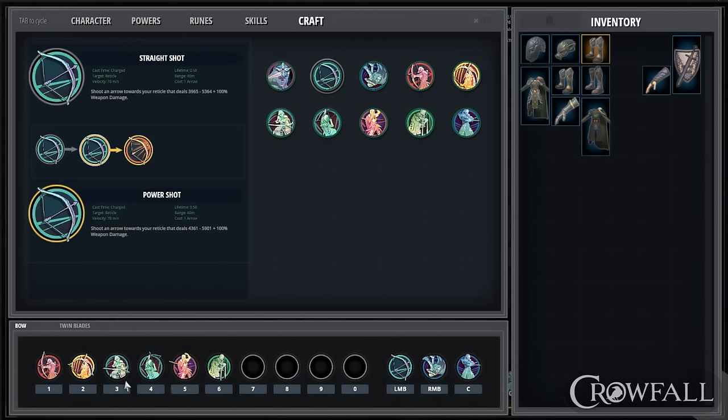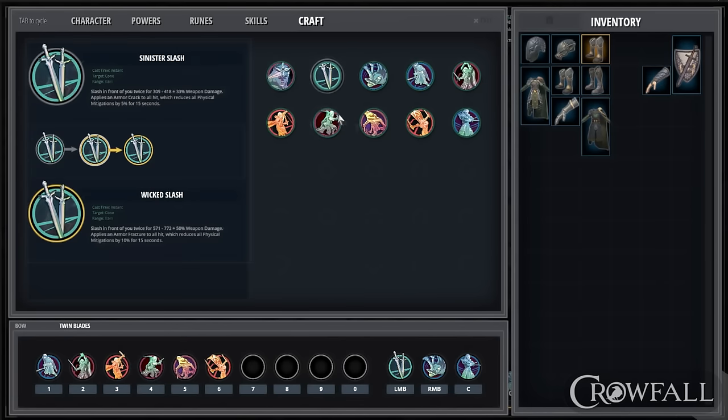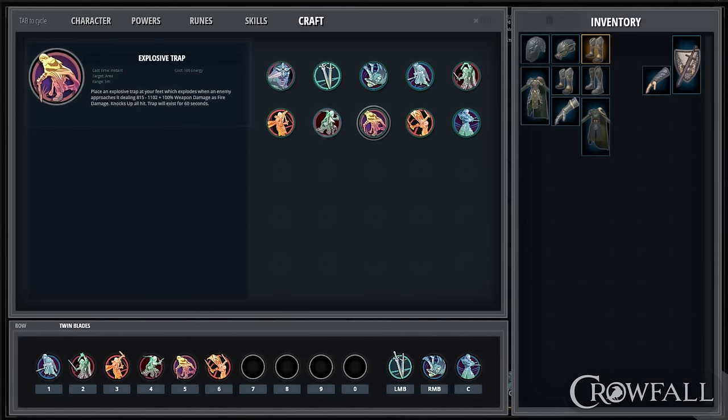For players whose archetypes have multiple power trays, you can toggle between them — it's not online right now, but where this goes next is being able to click and drag and rearrange your powers as you see fit.